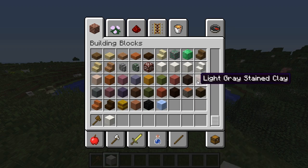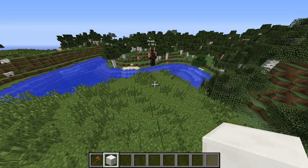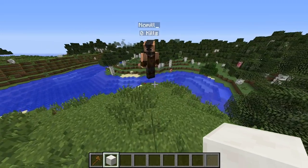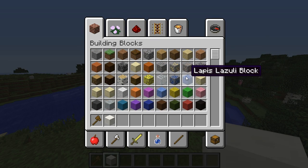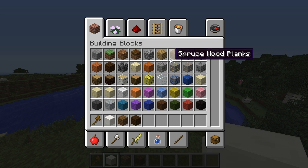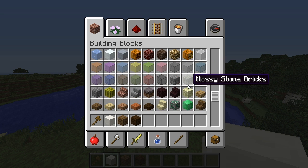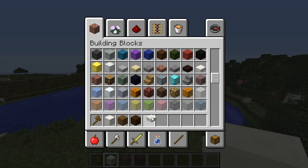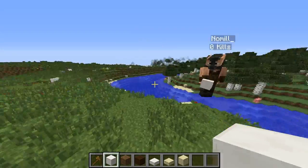We're going to want some marble — well, quartz — and some spruce logs. You might as well grab dark spruce too. We'll need half slabs of marble, and let's get some sandstone, both half slabs and normal sandstone as well.